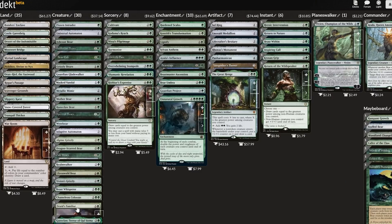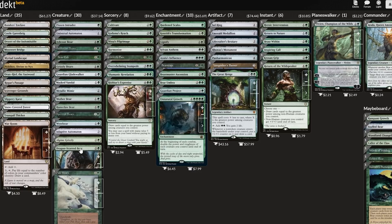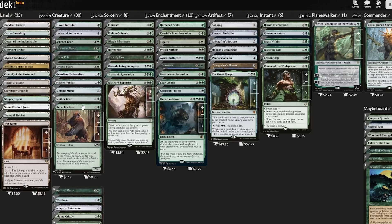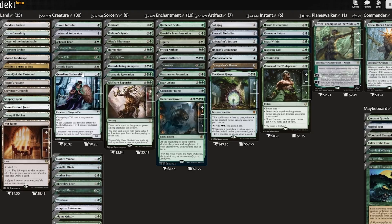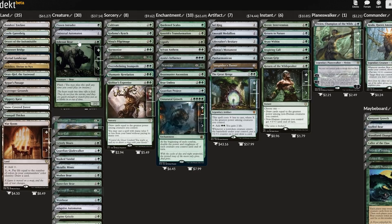The biggest problem this deck faces is running out of steam. Ayula can have a very impressive early game since she comes down so fast and usually gets to 6 or 8 power pretty handily. However, with just a ton of 2/2s filling up the 99, longevity is a real issue, and we need more card advantage to fix that problem and maintain our ability to sustain ourselves throughout an extended game.